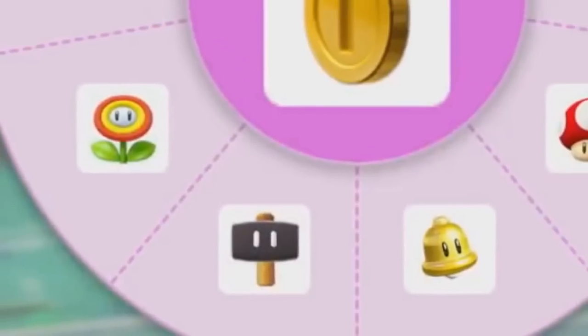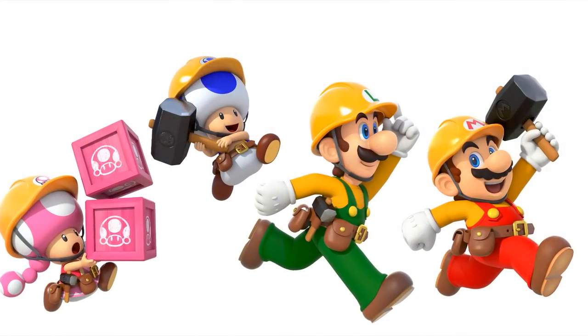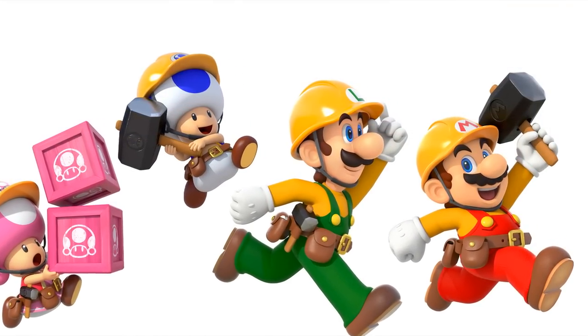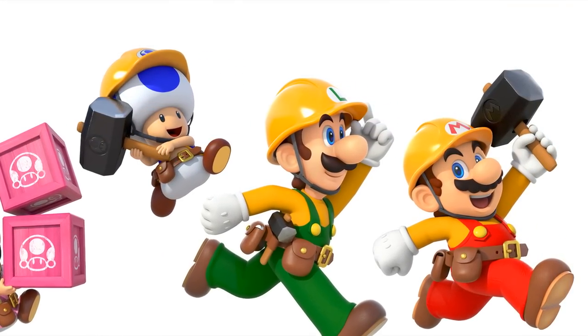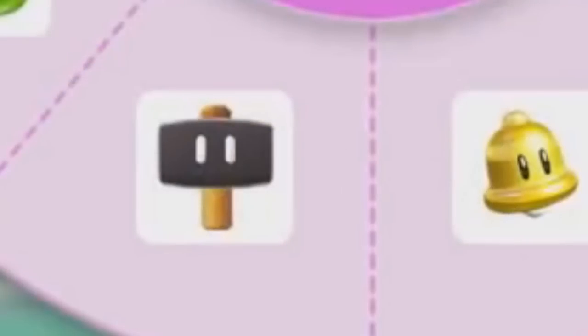So this raises a few questions, such as what the heck is it and what does it do? Especially because this is the Super Mario 3D World style, but there was no hammer item in that game. Now in various artwork for the game, we've already seen characters carry hammers themselves, but those look a little bit different, because the one here actually has a cute little pair of eyes.